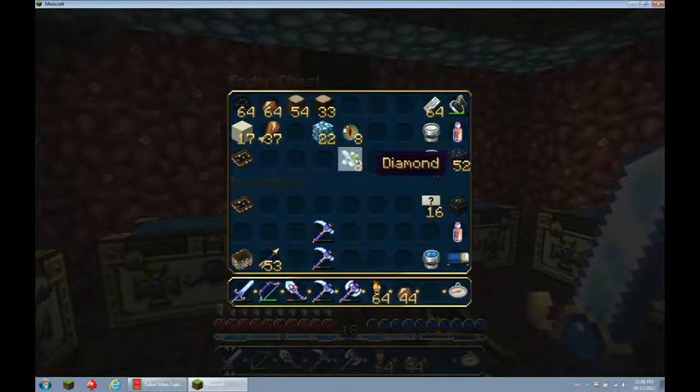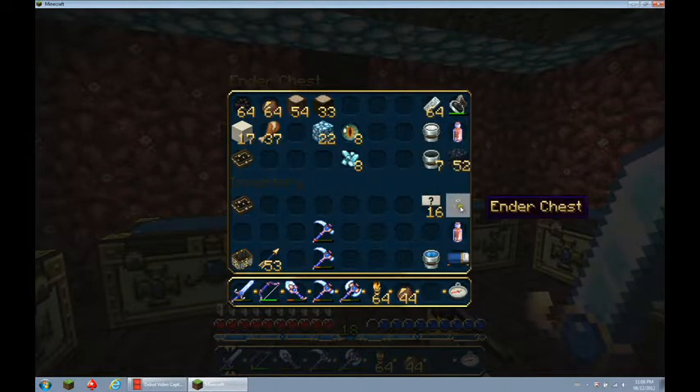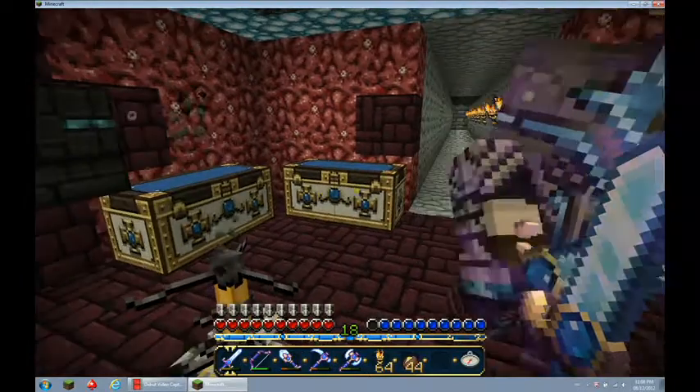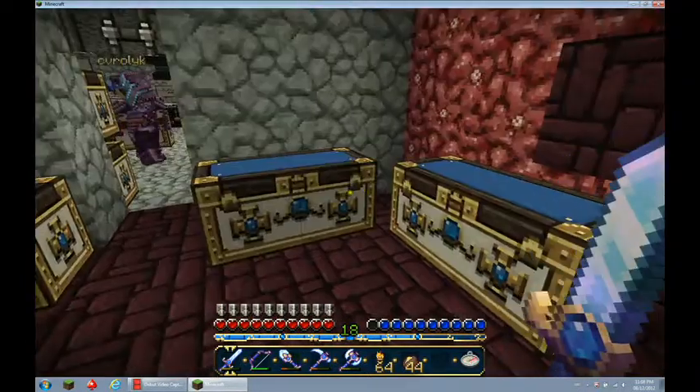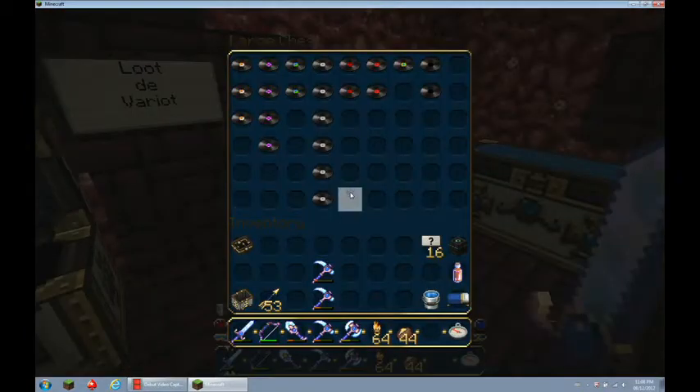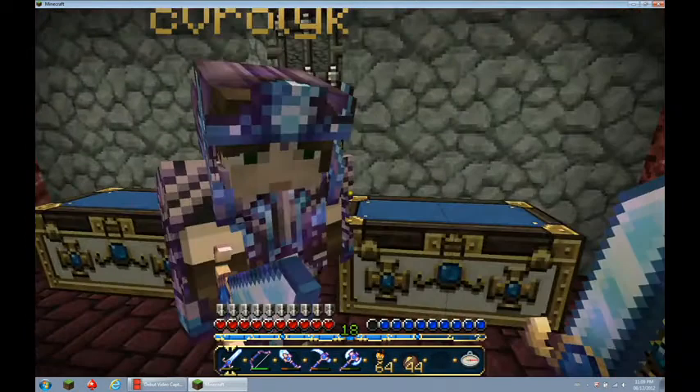I hide my diamonds in here. I always keep enough stuff for another Ender chest. I always keep some wood and stuff if I get stuck in some barren land. I have poison control milk. Oh, this is where I hide all my CDs — or some CDs anyway. But that's another episode.